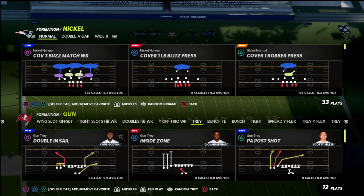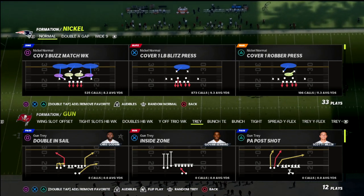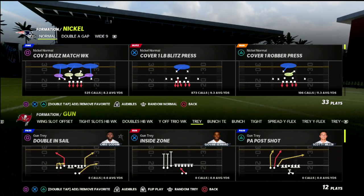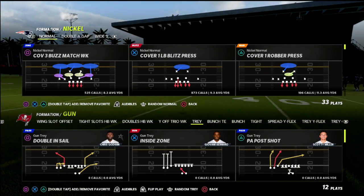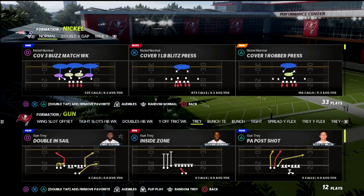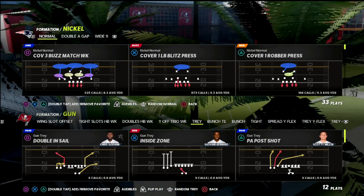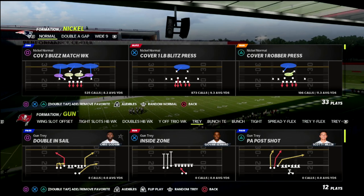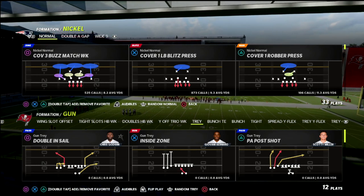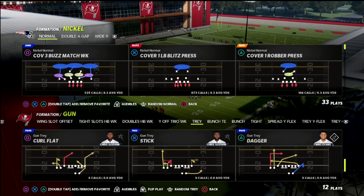The 3-3-5 Wide is a defense not very many people are running, and I think it's probably the best base defense you could have. What I'm about to show you with Nickel Normal is bringing it back into the conversation as one of the best defenses in the game, specifically for formations like trips tight end. If you really want to take your game to the next level, I'd encourage you to become a Patreon member — only $10 a month, link in the description.